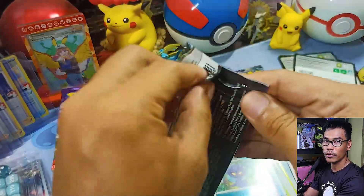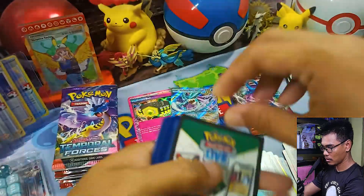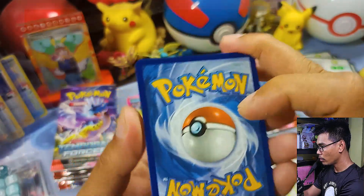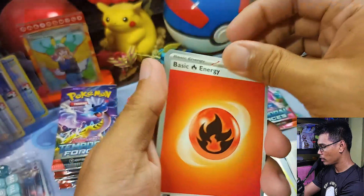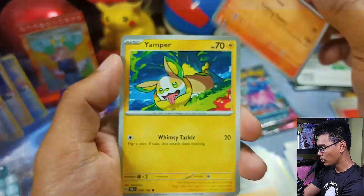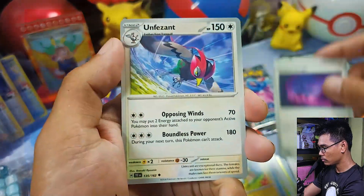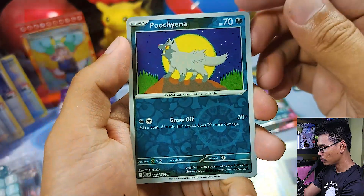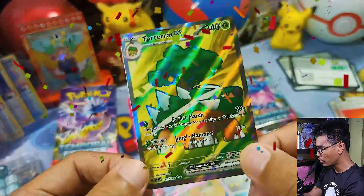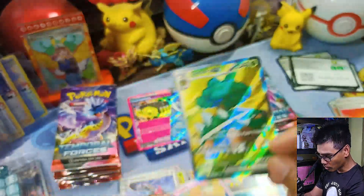Down to our last two packs for the regular version. Code card. Guess the energy — let's go with water. It's fire this time. Brilum, Rolycoly, Hitmontop, Yamper, Sawsbuck, Pyroar Jungle, and Pheasant. Reverse Palossand, reverse Cutiefly. And — we have a Full Art! Torterra EX — this is the Ultra Rare. Nice, third hitter on the regular version!